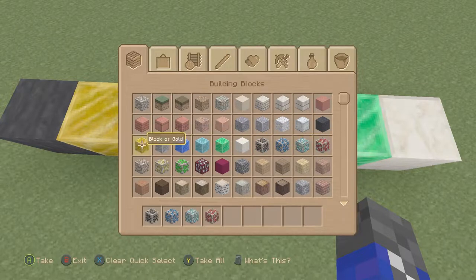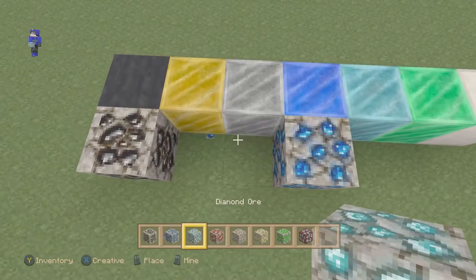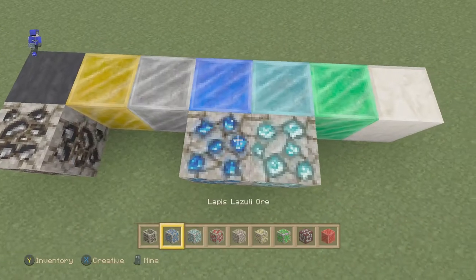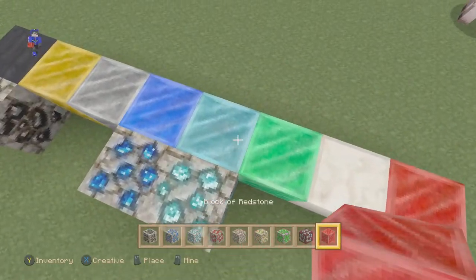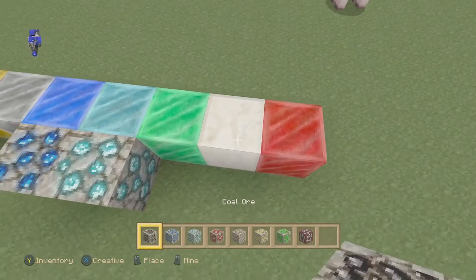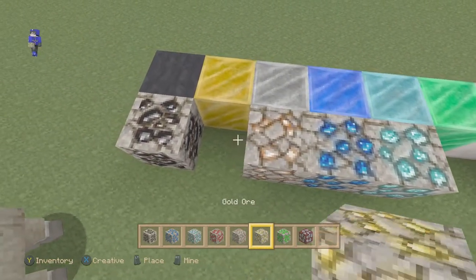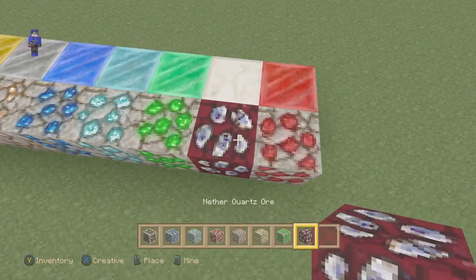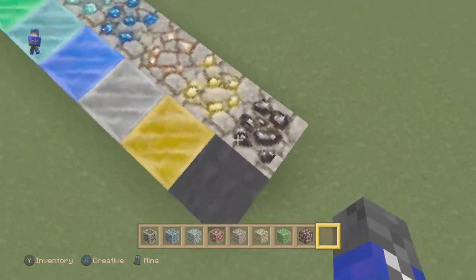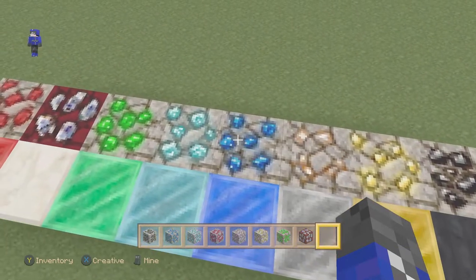Let's take a look at some of the ores now. We got coal ore, lapis, diamond. We have redstone — it's the exact same thing as all of these, but red. Then we have diamond, redstone ore, iron ore, gold, emerald, and quartz. The iron and the gold look exactly the same.